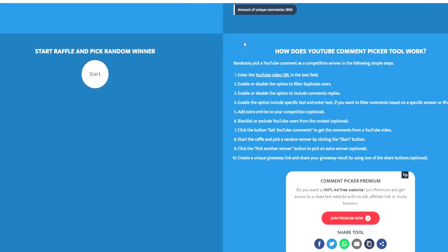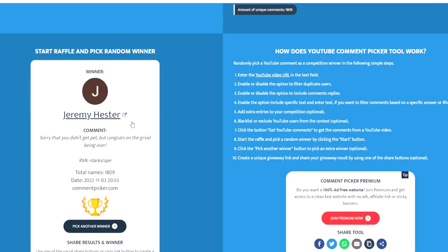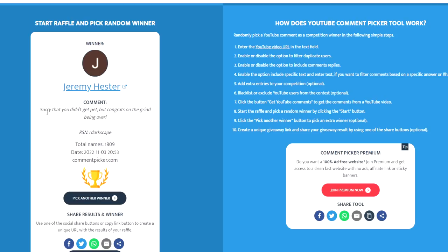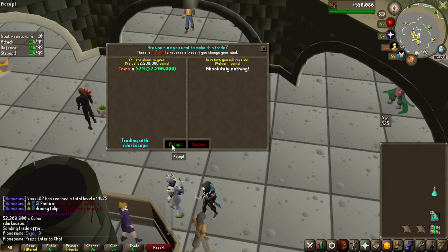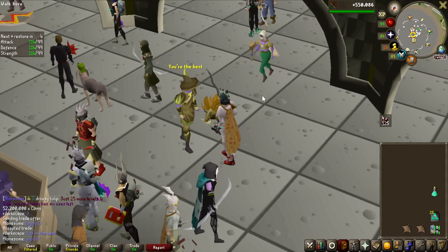Before we get into the video, on the last episode we had a 52.2 million GP giveaway and we had 1,809 entries, so let's roll the winner. The winner of the 52 million GP is Jeremy Hester — sorry that you didn't get the pet, but congrats on the grind being over. The username is 'Our Darkscape' — that is a throwback. And here is me giving the 52.2 million GP to Our Darkscape. Very nice outfit and a nice pet as well.